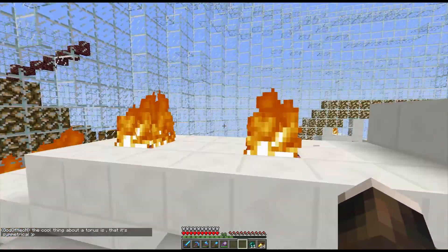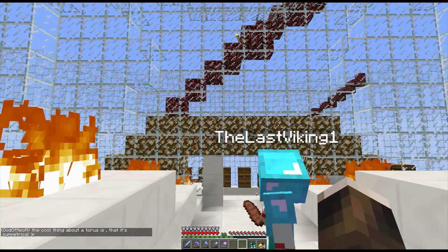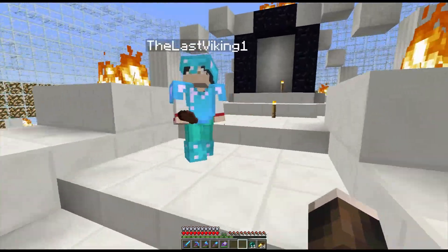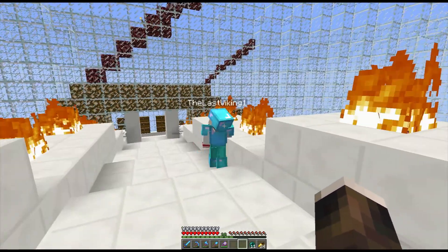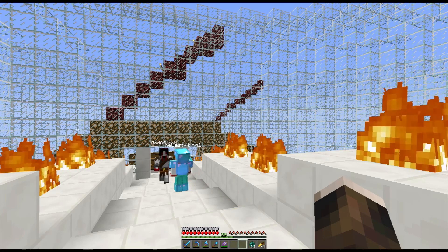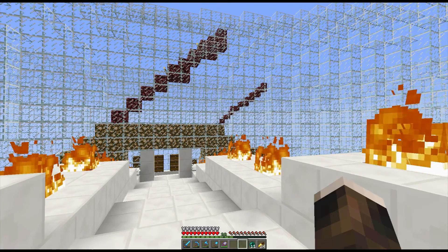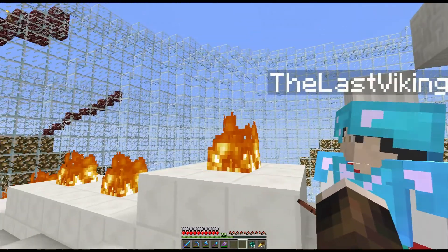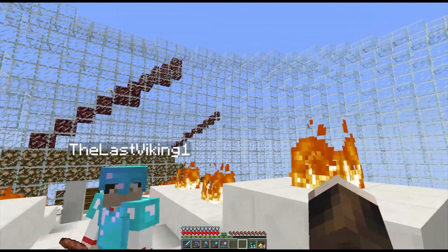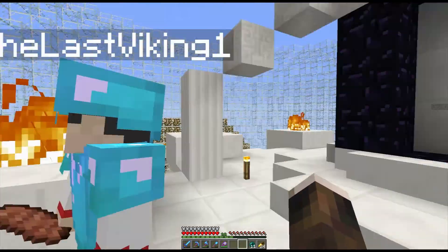I still think the glass should be retextured in the default texture pack — it obstructs a lot. I was actually thinking of changing to Meisa's texture pack because she has connected textures, so it would have a nice clean look all around. Maybe I'm going to do that next week. I was thinking about just redoing the texture for glass, but actually connected textures will be a lot better.